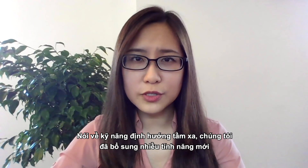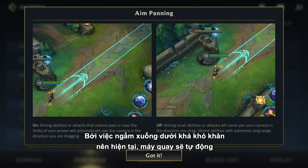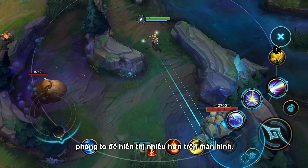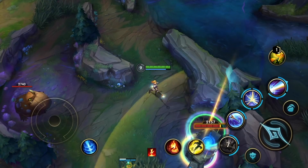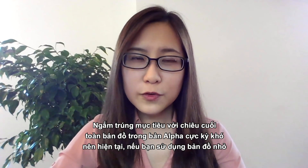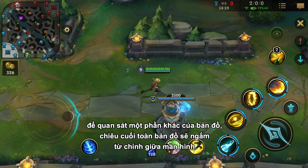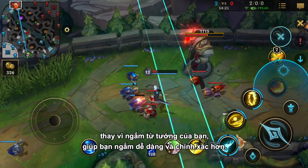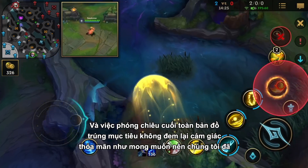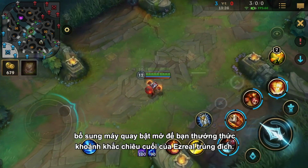Speaking of long-range skillshots, we've added a lot of new features to make it easier to see where you're aiming. It can be especially difficult when you're aiming below you — the camera now automatically pans to show more on the screen. Hitting global ults was especially difficult in alpha. So now if you're using the mini-map to look at a different part of the map, global ults will aim from the center of your screen instead of your champion, making it a lot easier to aim quickly and precisely.